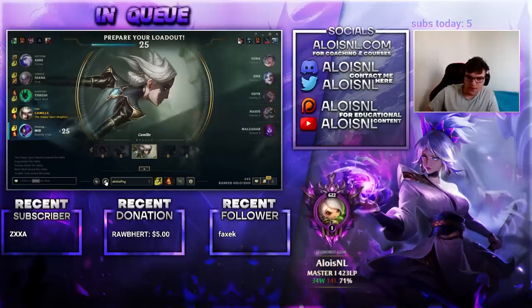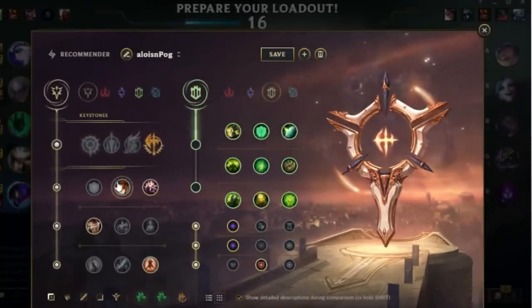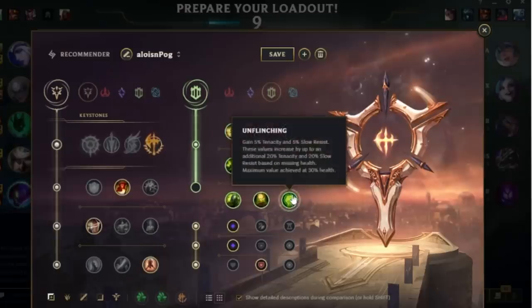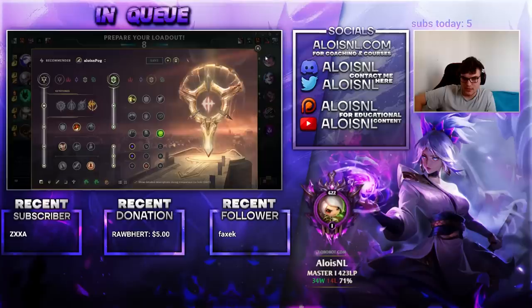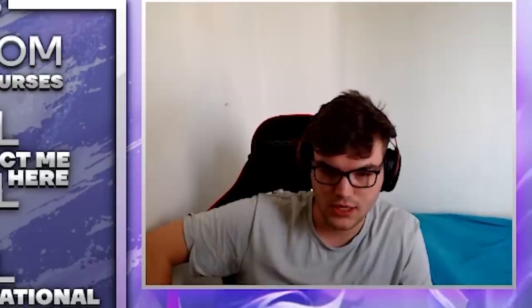Nasus top. That means I want to have the most aggressive setup that I can. You can go Grasp on Camille or you can go Conqueror. I want to go Conqueror for sure here, and then I think I want to get Demolish for pushing. I probably want some Tenacity — it's pretty good against Sona, Udyr and Nasus — but I'm still going to take Alacrity just so I have a more aggressive early game.